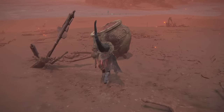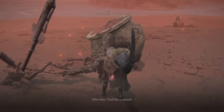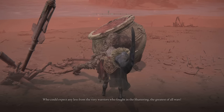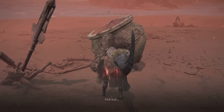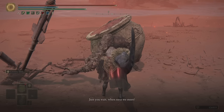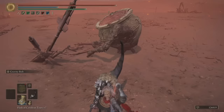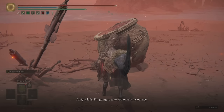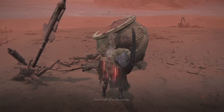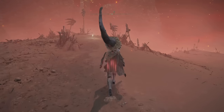You talk to him here and you exhaust his dialogue — he repeats the same thing, you gotta do it a few times, about three or four times. Then his dialogue will change. Once he says something different, you're ready to move on.